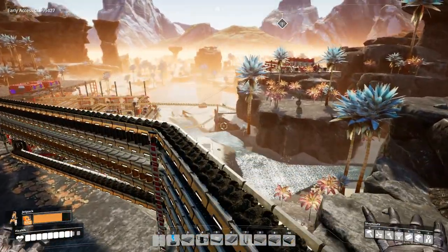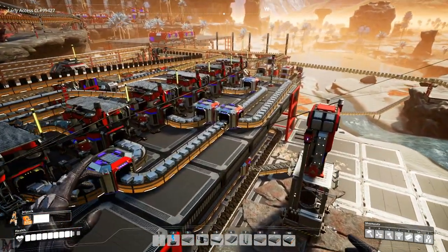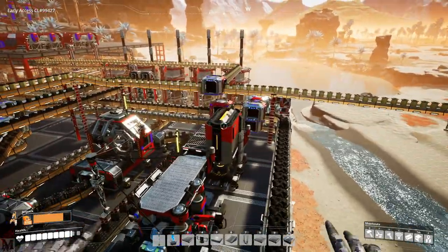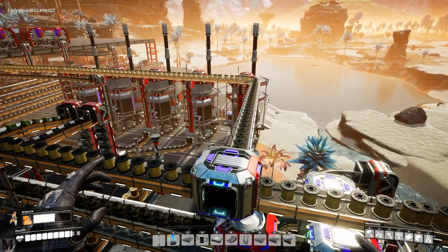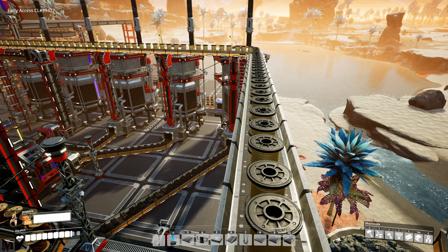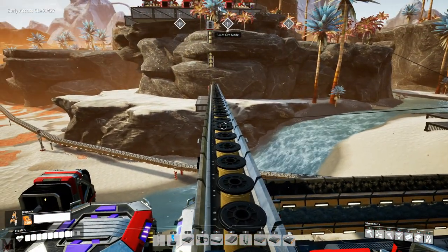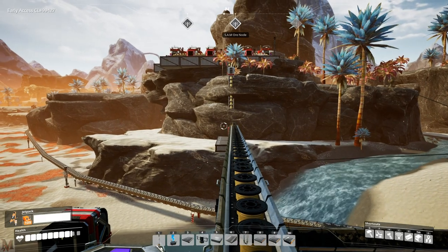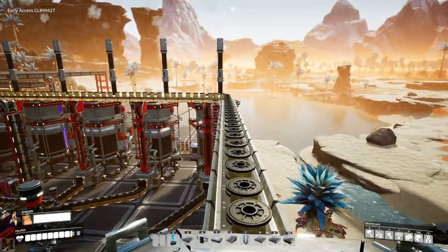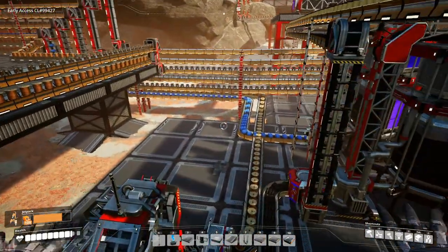To do the quickwire computers we needed to get some catarium wire into our computer factory. If you can find that quickwire computer recipe I highly suggest it because quickwire basically saves you one of your constructors for regular copper wire. Before we were doing just quickwire - six constructors worth. I've gone ahead and thrown a splitter on that belt going to storage for quickwire and ran it straight across over to our oil factory area.